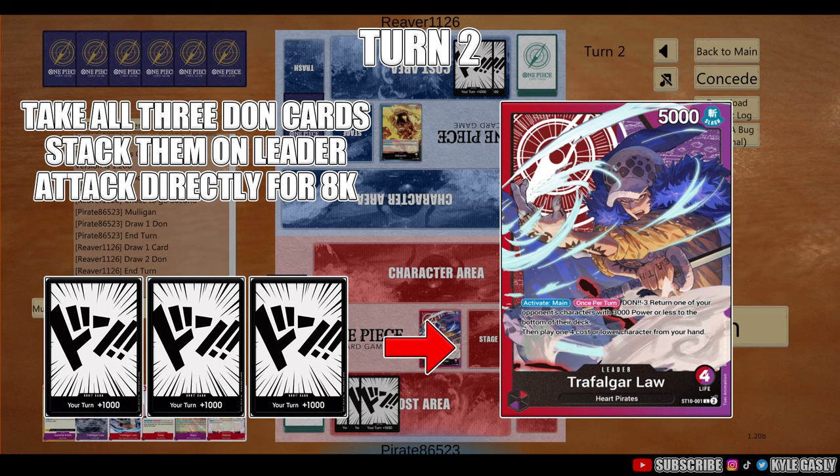Turn 2: literally just draw, take all 3 of your DON, throw it on Law, and attack them for 8K. Unless they're absolutely insane, they're going to take the life damage — it makes zero sense for them to waste anything trying to block this, because it just burns cards from their hand and they don't know what we're bringing next turn. You just throw all 3 DON on Law, pop them 8K — that's where the name comes from.